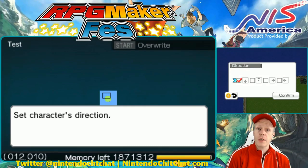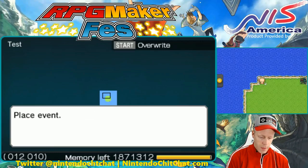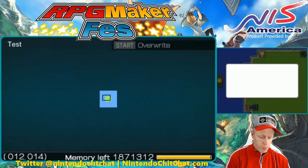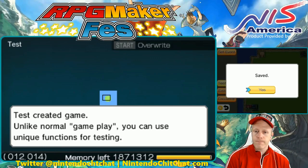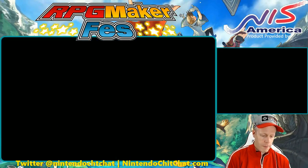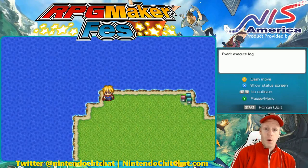Hit A again. You can also choose the direction of the character and how they'll be facing, kind of like the same thing when entering and connecting maps. You can have it facing downwards, looking up, looking right and left. We're going to have our character looking down. Now when we test play, we'll overwrite and save it. From the beginning, we started right there in the upper left part of our screen. That works out really well.